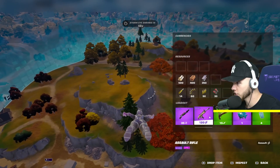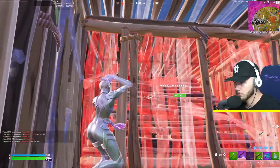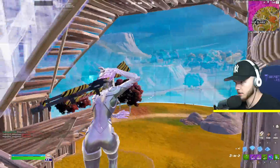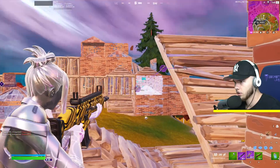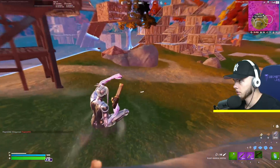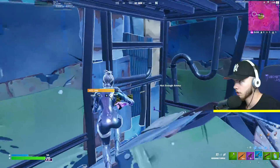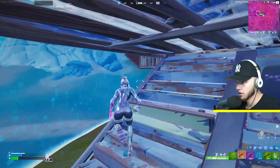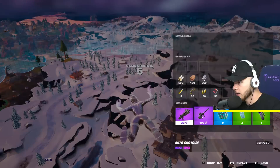We're over here by Shattered Slabs. Why do we have a charged shotgun? He's white, I'm getting this kill. There we go - you're not taking my wall! It's the first game on, man, and you're trying to build battle me? Is that a purple pump? It's a striker. We have the striker and some cool loot. This guy had the gold pump - the big pumps.